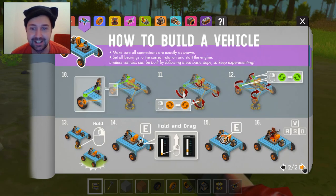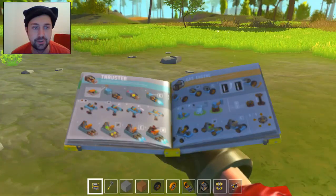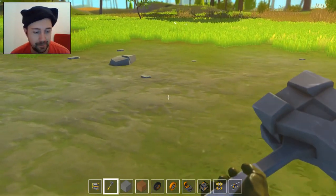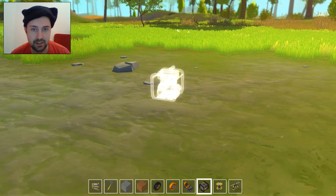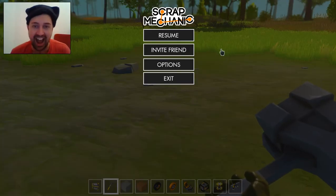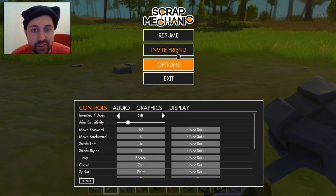Oh man, it looks good. Let's just build. I'll look through this. So there's a handy little book - that's really handy. I can't remember what third-person view was. Options. Oh, there's an invite friend option.